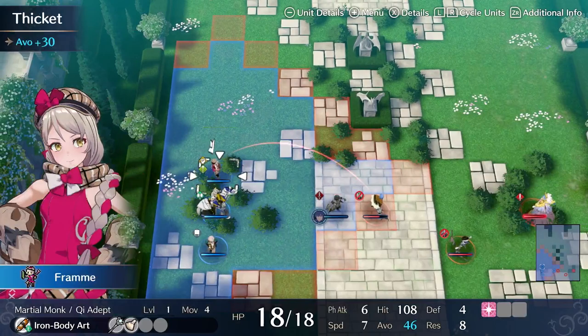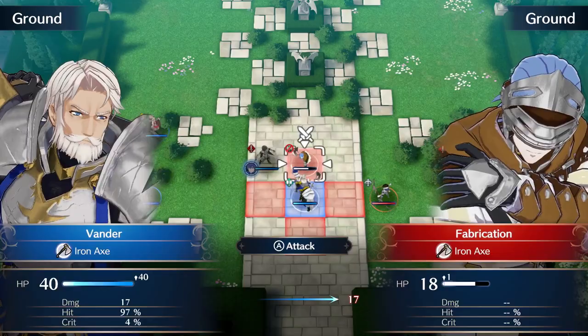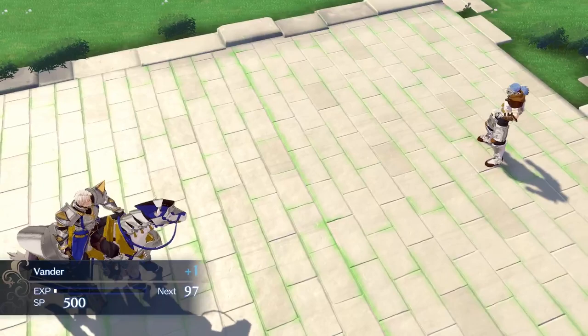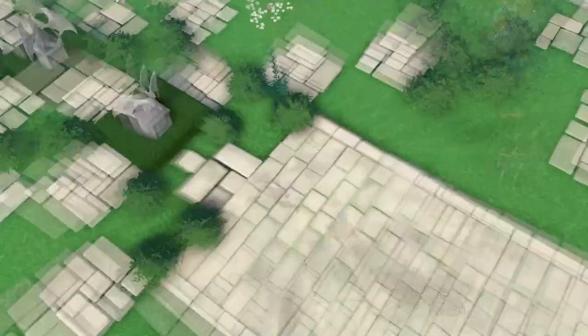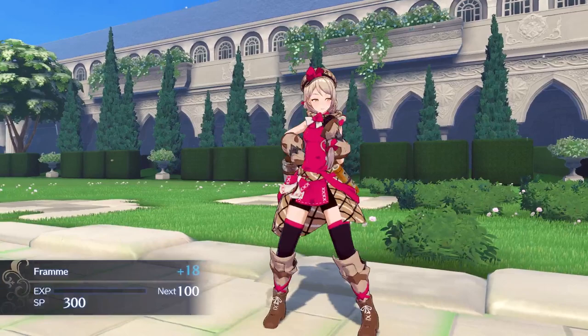I want to see if I can give the kill to her — let's see how much damage he does. Oh that's perfect, he won't counter-attack Vander now that he's broken. I can use her to kick some ass. I love her animations, they're so good, she's so funny. That's how it's done!